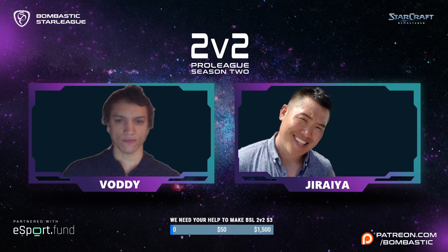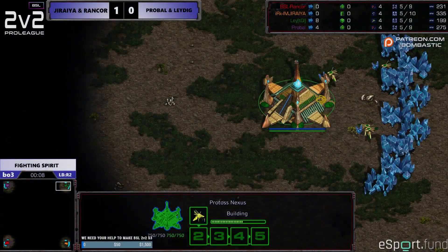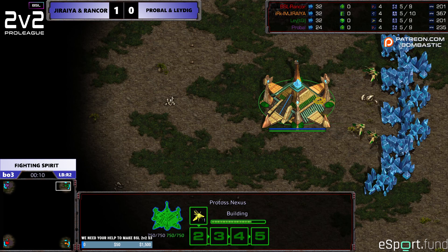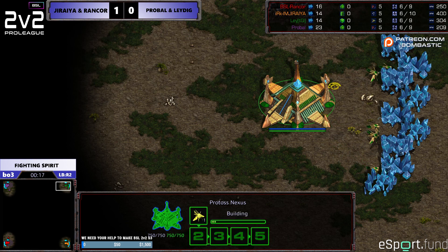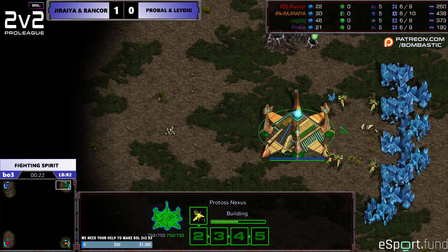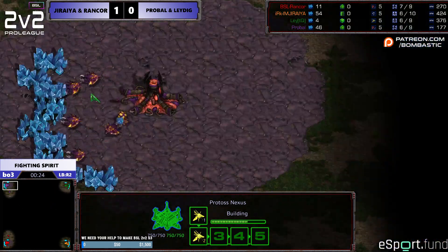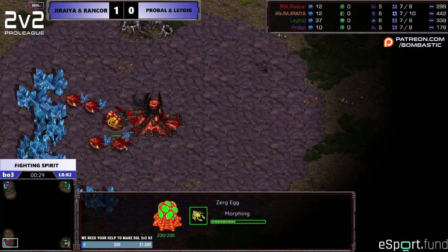Let's see what happens in game two. Alright, let's get into it. No more Python-esque shenanigans with the close air — we have a good old Fighting Spirit. We got Leighdig at the top right as Protoss, and his ally ProBall is at the top left. It looks like top versus bottom — Zerg-Protoss versus, I imagine, Zerg-Terran from the bottom.